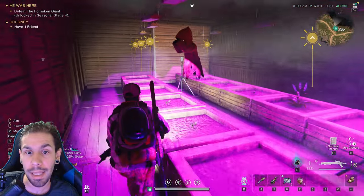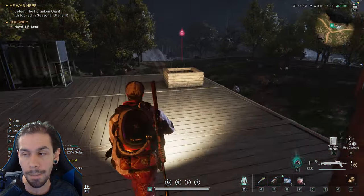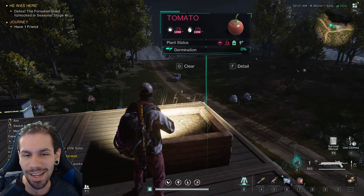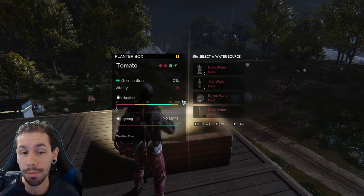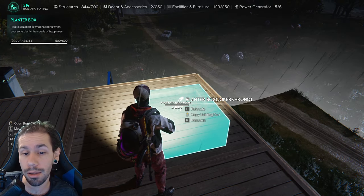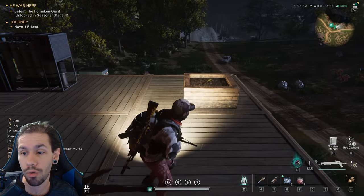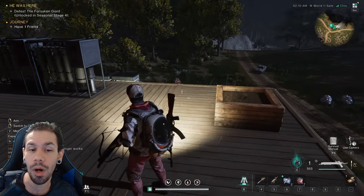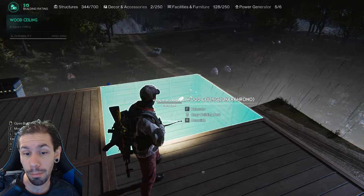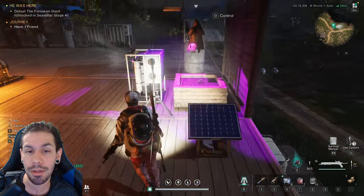The deviant I showcased previously is Rainboy — he will go ahead and irrigate your crops for you. He's an extremely helpful deviant who will make sure your plants are doing well. Early on it'll just be one planter box, maybe up to three. The problem with Rainboy is he only works on one crop plot at a time, so you need one Rainboy per crop plot. It's not really efficient, but it is an option.